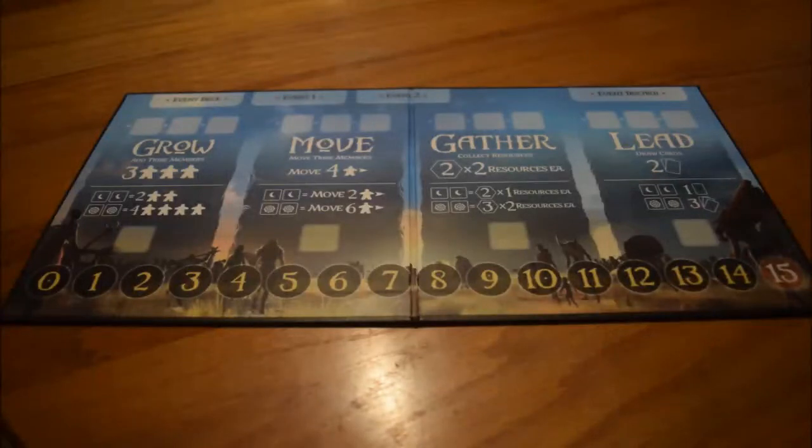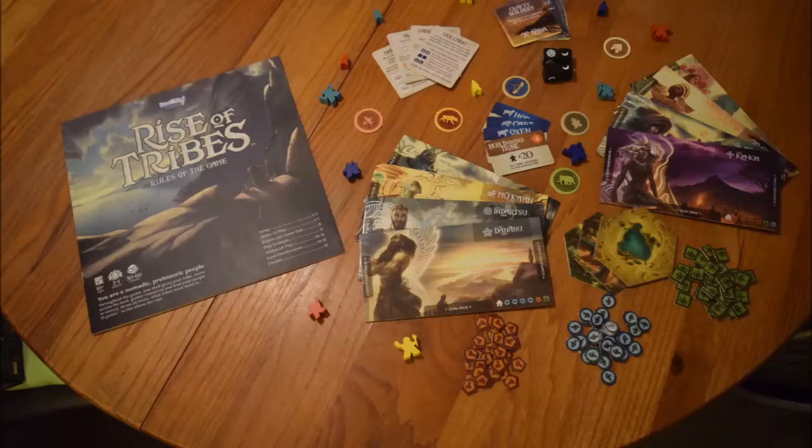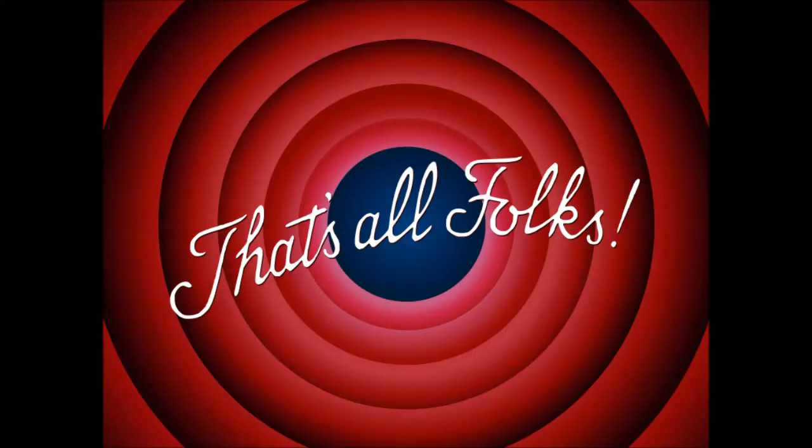Here's the action board we were talking about earlier. This next shot is showing off some of the pieces that we couldn't show earlier, like the leader meeples, the goal cards, the leader cards — just a nice gorgeous shot. Thanks for watching. We hope this encourages you to play more games and to check out Rise of Tribes.